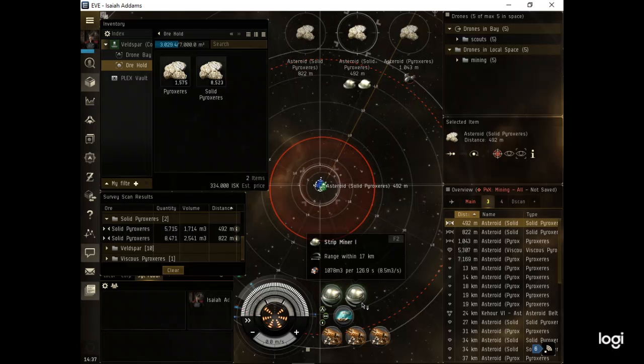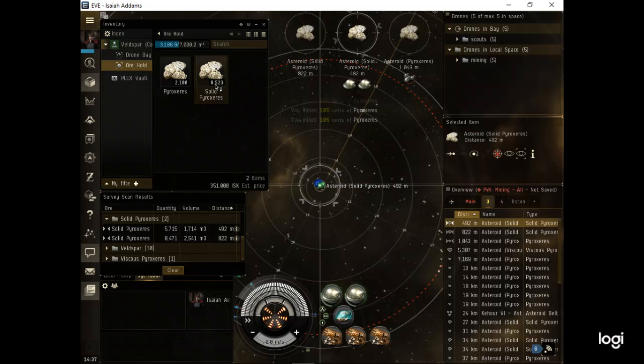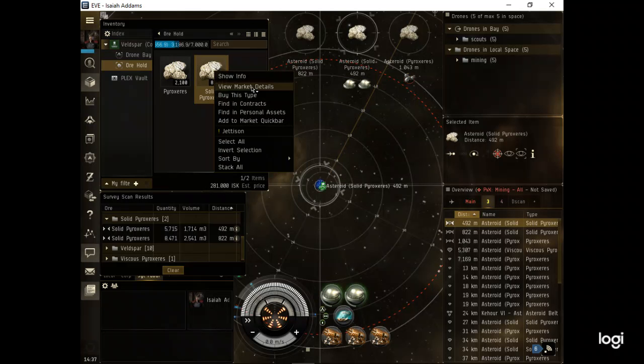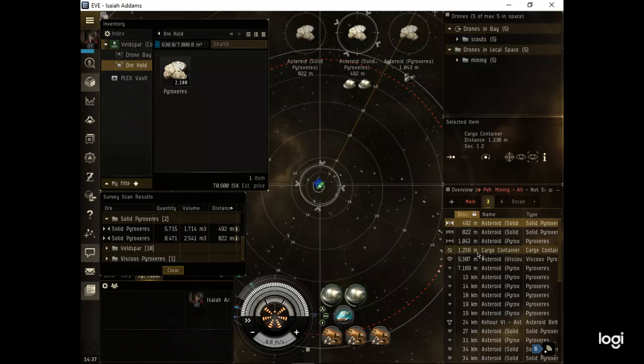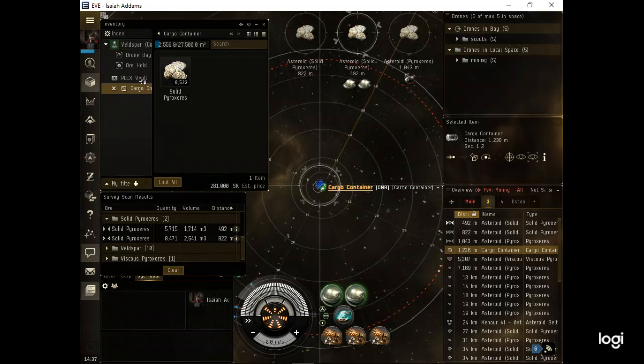I'll short-cycle the asteroid right around 7-8 on the cycle progress and empty it at that point. Now let me show you another trick - I'll jettison one container. You can click on it and click 'open container,' or double-click and it'll pop up. Click on the cargo container - it has 8,000 m3 capacity. Click on my ore hold - I have 2,100 in there.